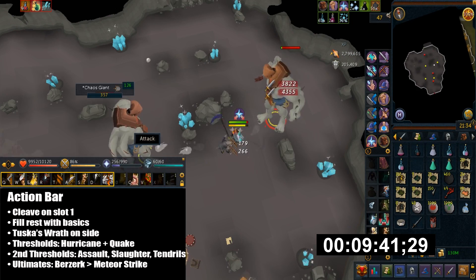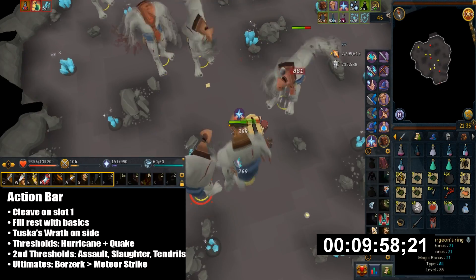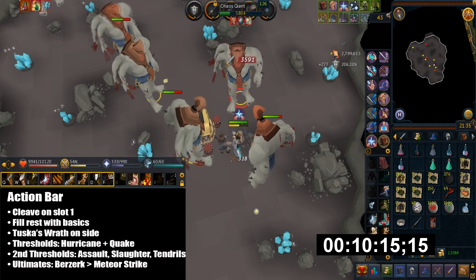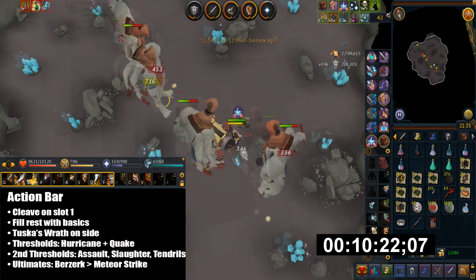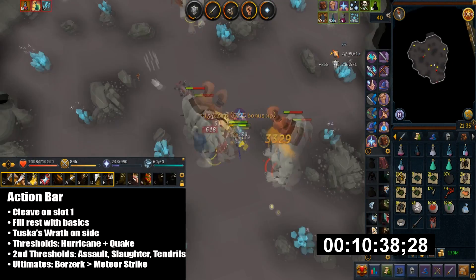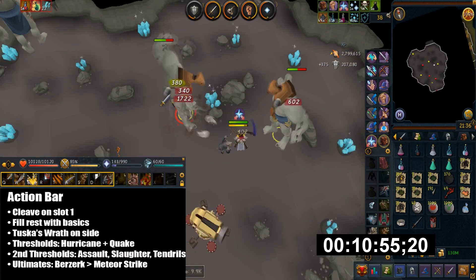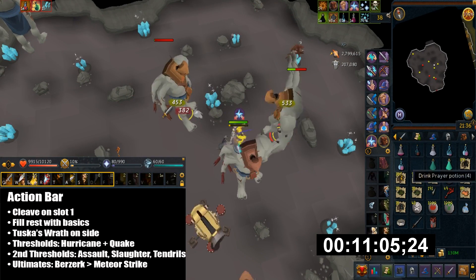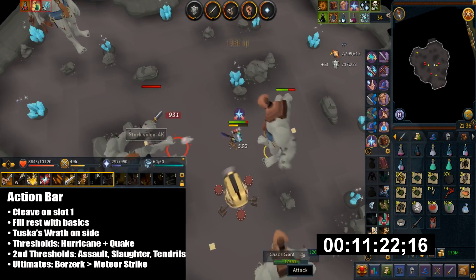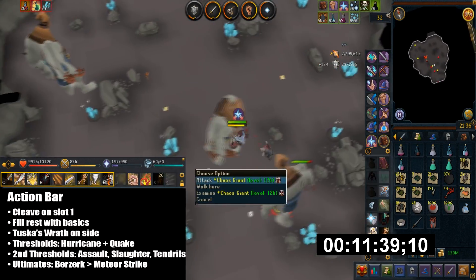For my Action Bar I have Cleave on the first slot and then I fill the rest with basics. Tuska's Wrath can be kept on the side for quick adrenaline or quick DPS. For Thresholds I have Hurricane and Quake, but you may want to use other non-multi-target thresholds such as Slaughter, Blood Tendrils, or Assault because they're not always clustered together — they're kind of spread out. For Ultimates the only thing you want to use is Berserk, or you can use Meteor Strike if you do see a cluster, but Berserk really helps with quick DPS.